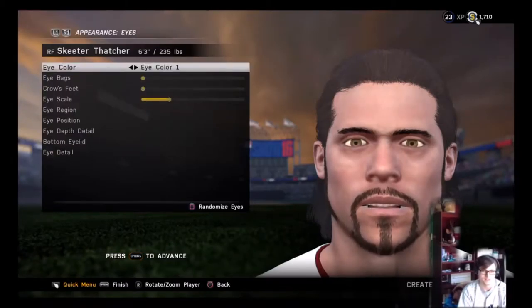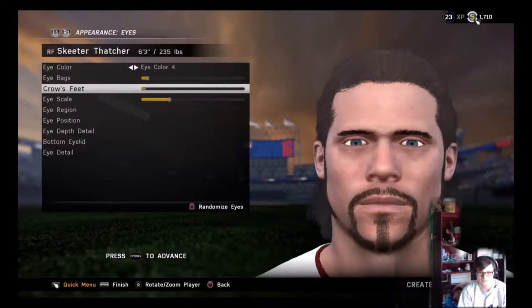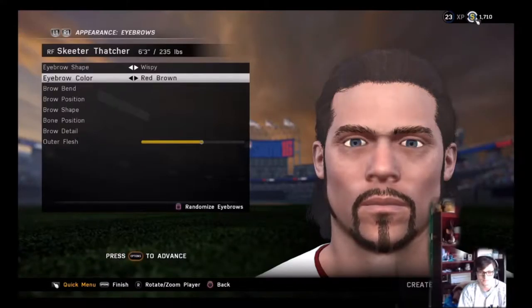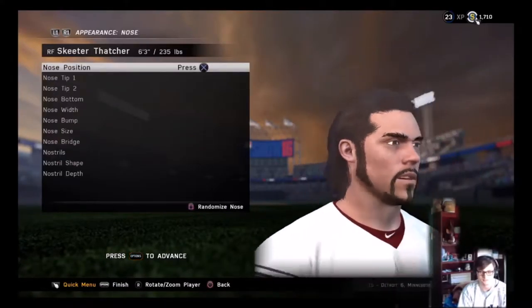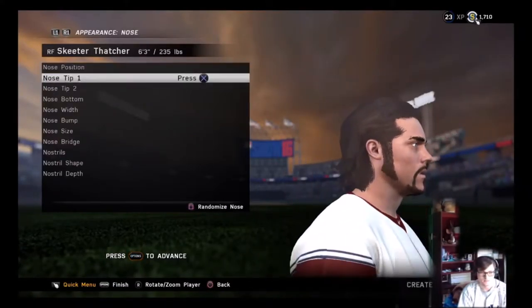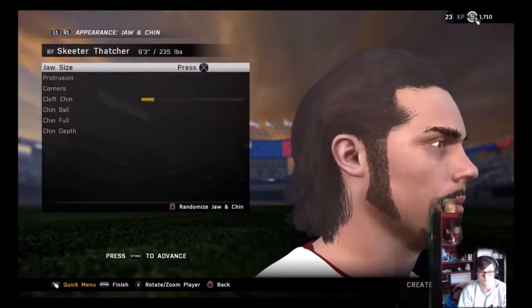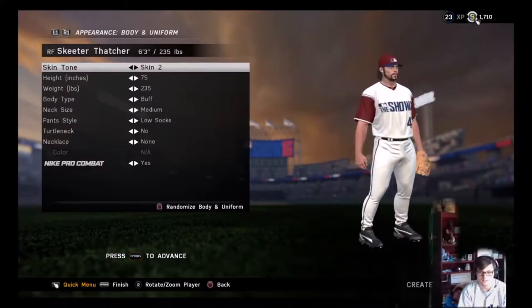No blemishes or moles needed. For eye color, let's go blue eyes right there — make him look a little gritty. Eyebrow shape, going with some thick eyebrows — those look good. Not going to mess with the nose too much. Ears are fine, jaw and chin are fine, mouth and neck all good. I think that looks good.